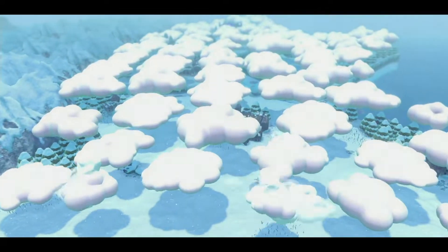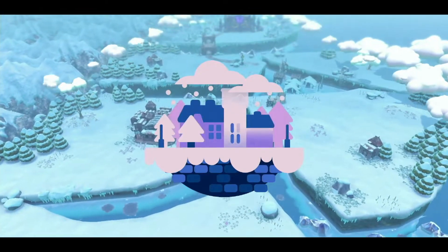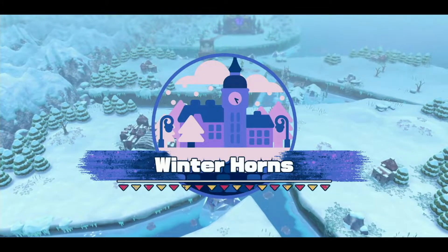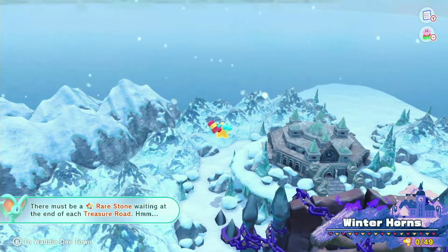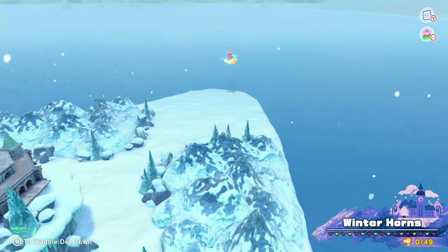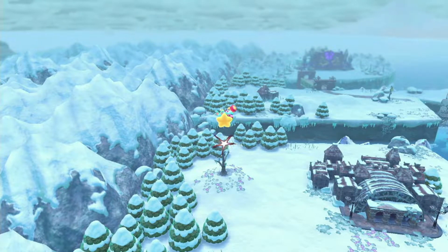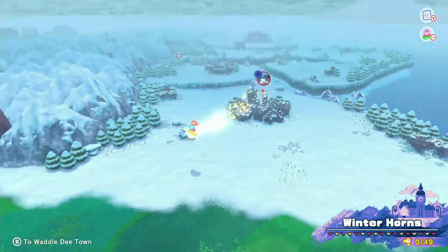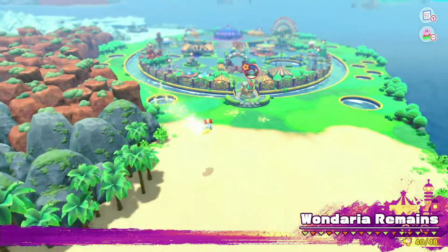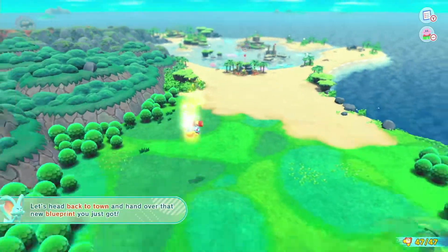Yeah, as I predicted — ice world. Winter Horns. Very lonely. Either we're going straight into the ocean or we're going up. Tree portal. Anyway guys, I hope you have enjoyed our fourth episode of Kirby and the Forgotten Land. This was a very fun one. Thank you for watching and I'll see you all in episode 5. Bye bye!